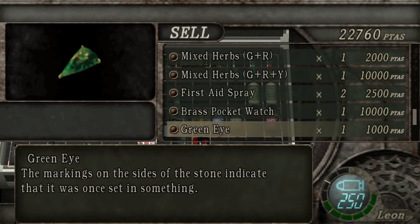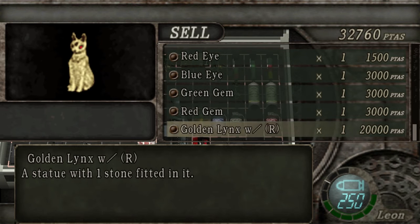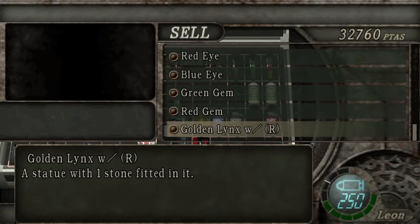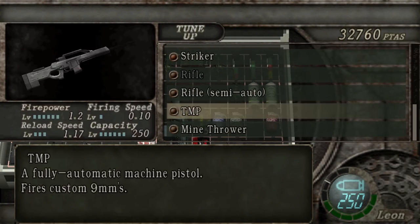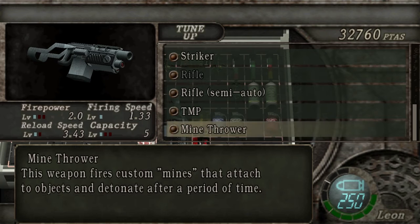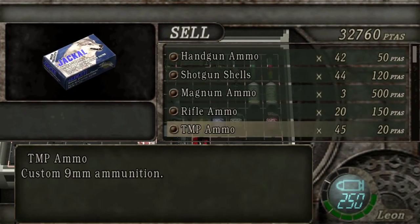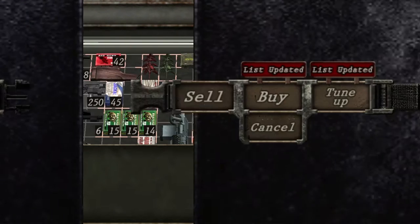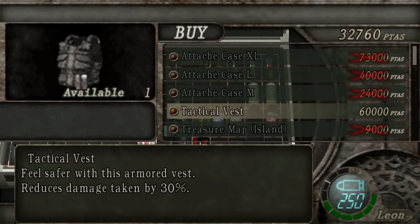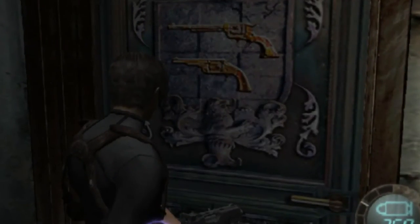So I can sell the emerald and the pocket watch. What is there for tune-up anyways? The Striker, the Killer 7. How much does this mine ammo sell for again? Only 500 — not enough. I really want the tactical vest, if you couldn't tell. But we're going to get money from doing the minigame anyway, so let's just go ahead and do that.